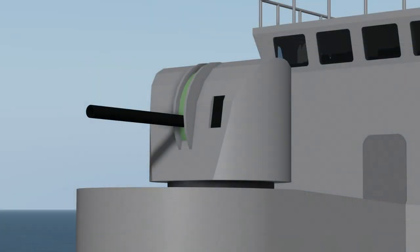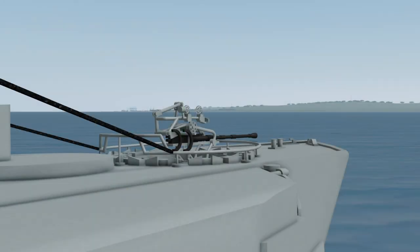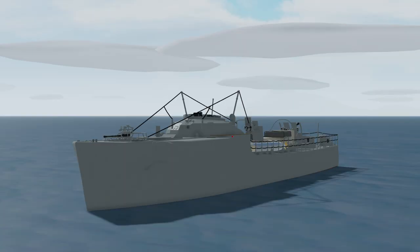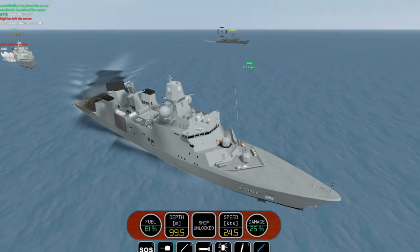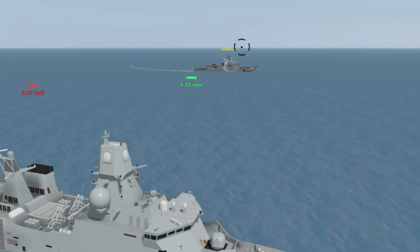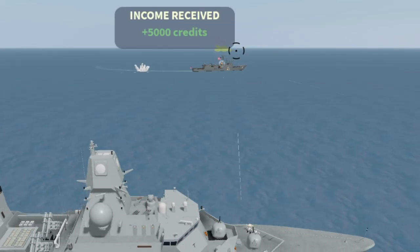Some guns don't deal enough damage to make them an effective way to damage the enemy, and some guns don't even do damage at all. Ships such as the Visby class corvette have a very weak gun, and the S100 class snowboats and patrol boat river mark 2 can't even damage other ships with their guns. If you are able to accurately hit your opponent at long or close range, you will be able to deal a lot more damage than your enemy might be able to.